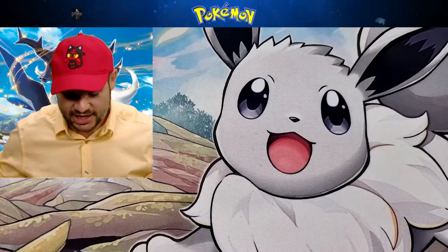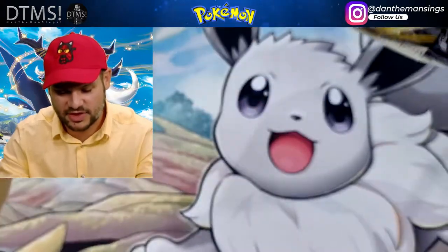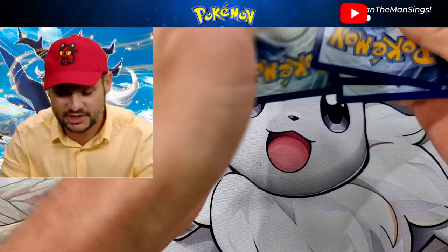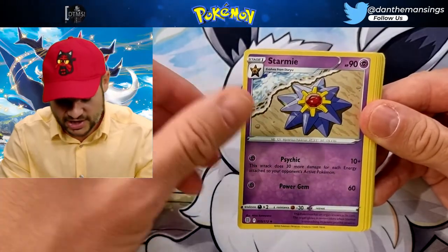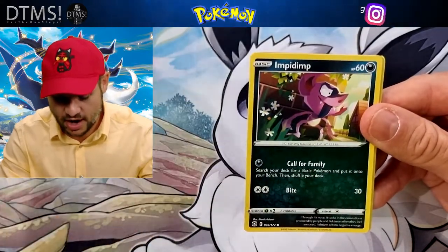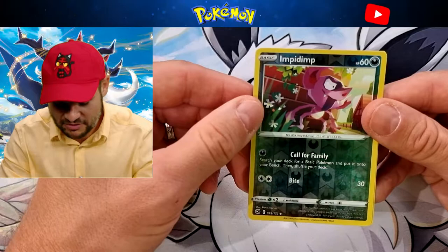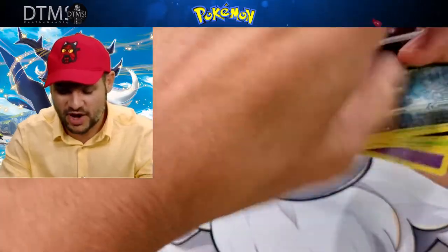Let's go to Brilliant Stars next - you never know from these packs whether they will be good or bad, Pokemon is a gamble. Let's go with Dark Energy - two on the trot! We've got Starmie, a Fresh Water Set, Claydol, Staryu, Burmy, Spiritomb, Cubchoo, and then a Wormadan there as the rare. Not the greatest but there we go.